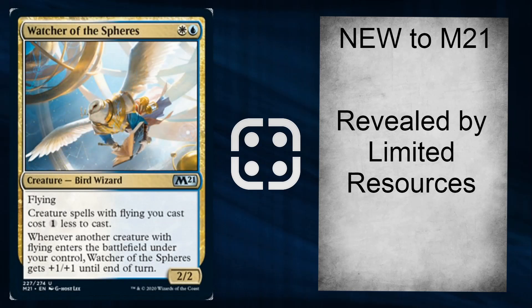Then we've got Limited Resources' two previews. You've got Watcher of the Spheres: flying creatures cost 1 less, and when a flying creature enters, this gets +1/+1 until end of turn. It's going to be highly played in drafts — blue-white gets more flying boosts for their standard plays. Just another uncommon that can be seen in quite a lot of decks.